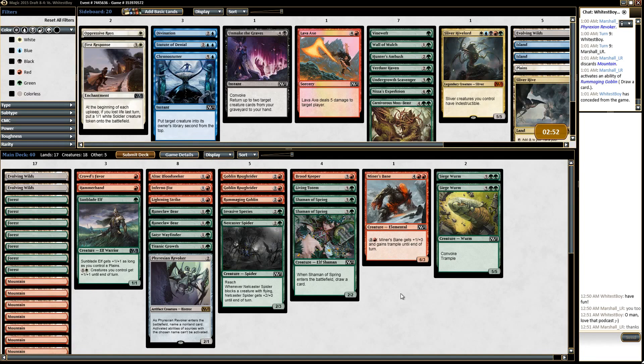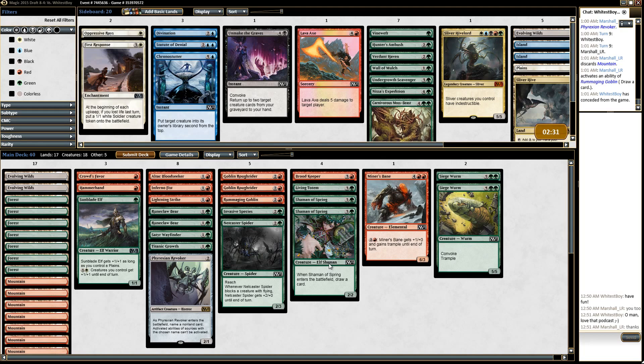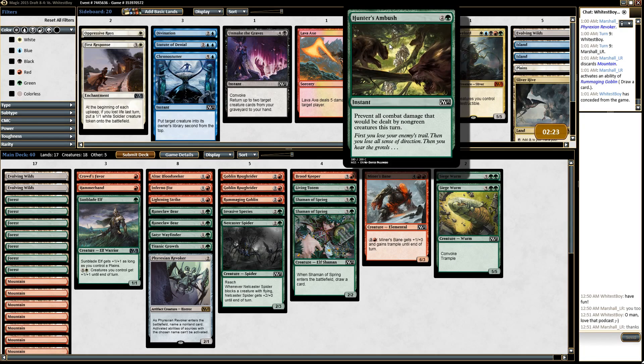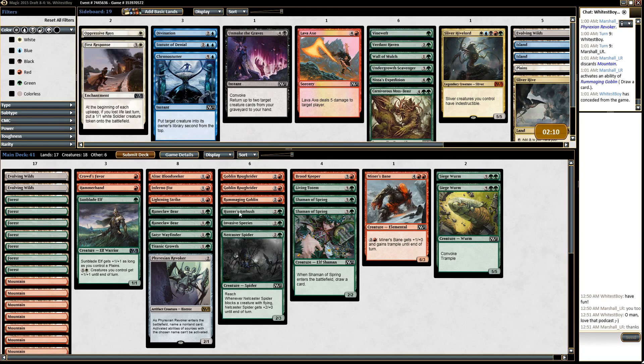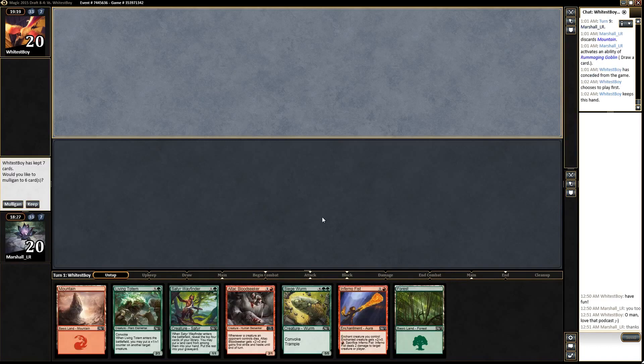Is there anything we want for sideboard? Maybe a Wall of Mulch — he's more aggressive than we are. I like that we can go bigger than him. Hunter's Ambush — preventing combat damage dealt by non-green creatures this turn. He's got a lot of white creatures and a Sanctified Charge, so let's bring in the Hunter's Ambush. Our removal matches up pretty nicely against him as well.